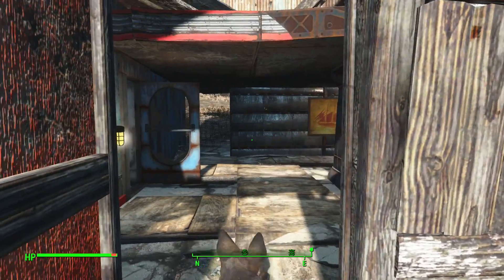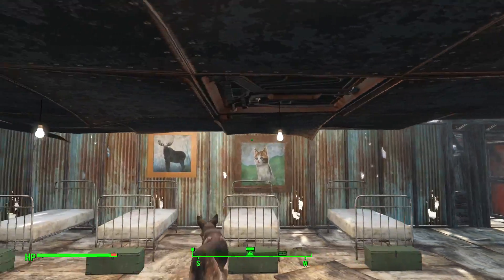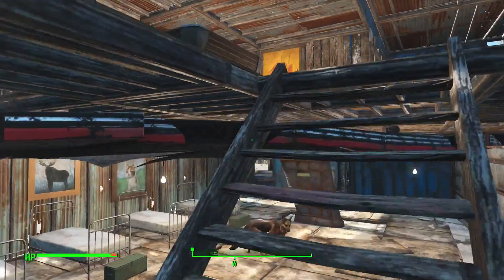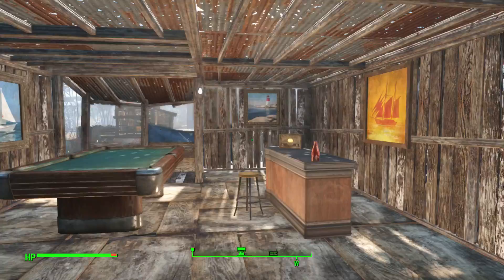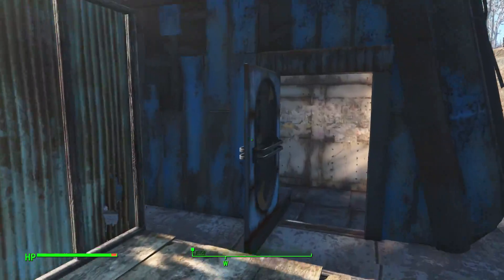Let's move into what's actually inside the building. This is a nice little resting area for the settlers to come and rest. Moving on to the second floor — this is a really nice place to hang out, drink some beer, and play some pool.